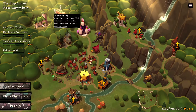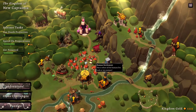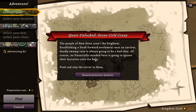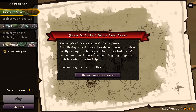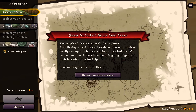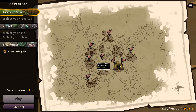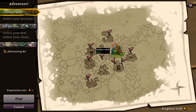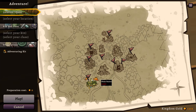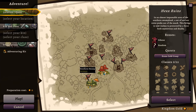Last time we unlocked Monk but then we played Rogue because it just made sense to me. Let's actually play Monk. Quest unlocks Stone Cold Crazy — the people of New Hex aren't the brightest, establishing a fresh ford at a summit near an ancient deadly swamp. Ruin is always going to be a bad idea. Of course no financially minded hero is going to ignore their lucrative cries for help. Find and slay the terror in Hex. So there's a new dungeon to be had somewhere.